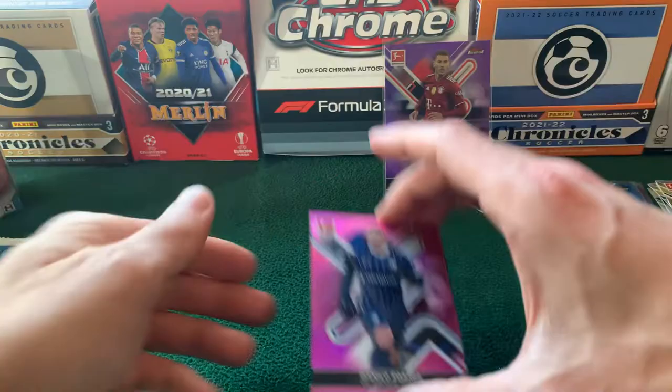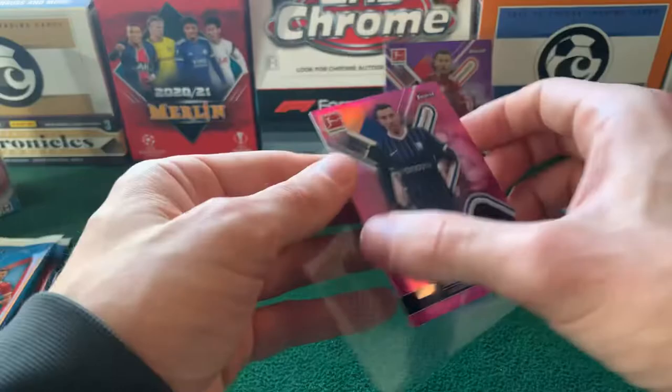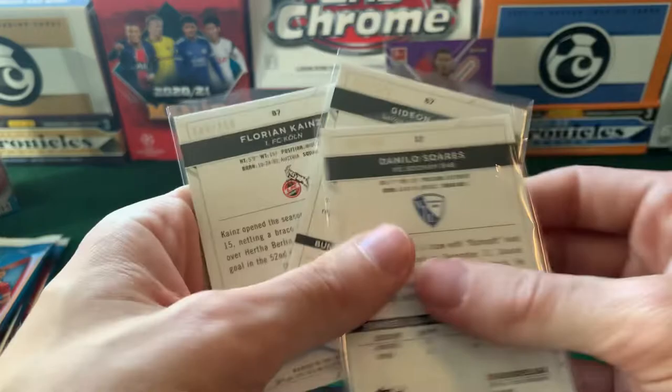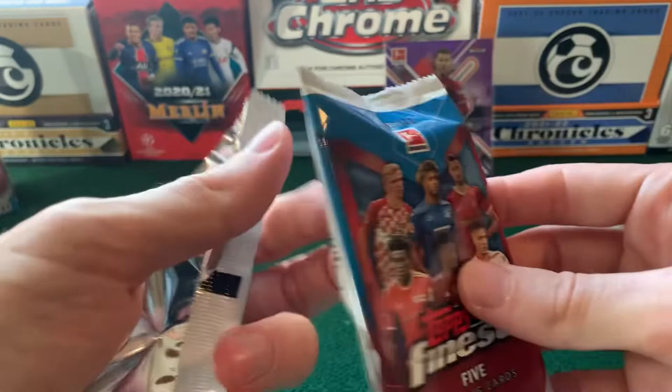Alright, so on the board — nice auto. And then we also have a Danilo Suarez pink, numbered to 300. And then a Gio Reyna base. Gio Reyna would be a nice one to get a parallel of. So as we're reviewing through three packs here, our parallels numbered are 300, 250, and 150 — so it's going to stay high. But getting a numbered auto to 99, that is pretty cool.